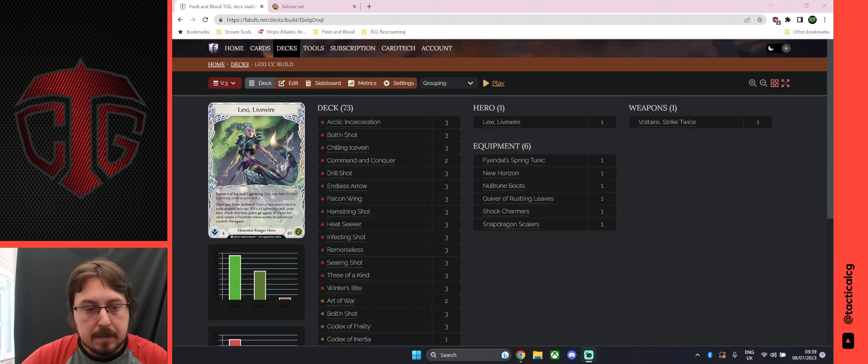Hey guys, welcome to 'How to Play Flesh and Blood Online' part two. Today I'm going to be showing you another way to play Flesh and Blood online using Talishar — it's a completely free, fan-made website. You don't need to buy anything or download anything; it's just completely through your web browser. Let's go straight in.